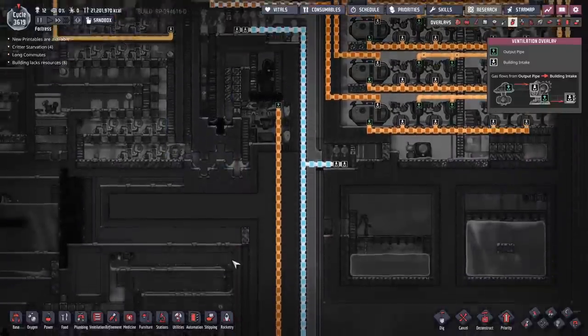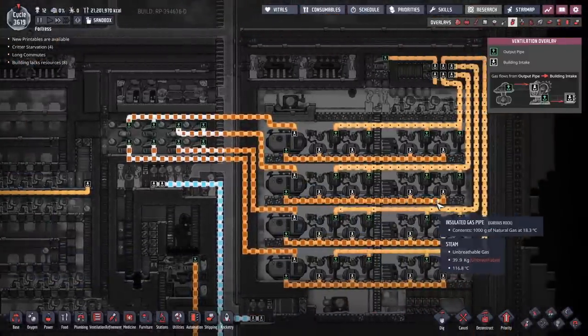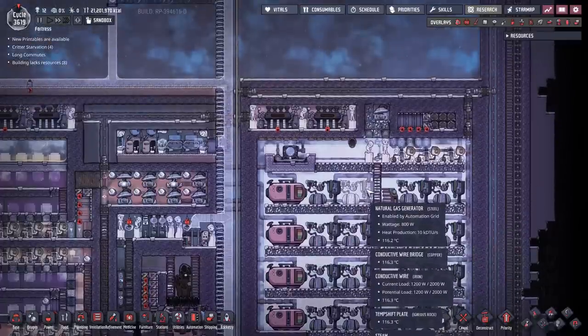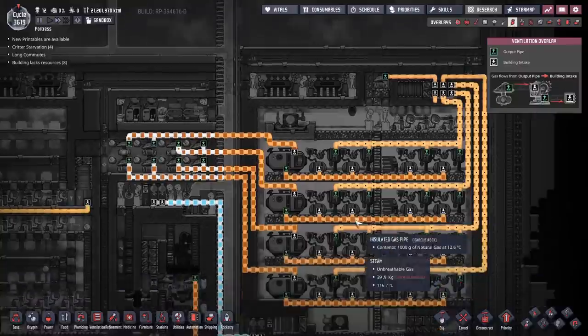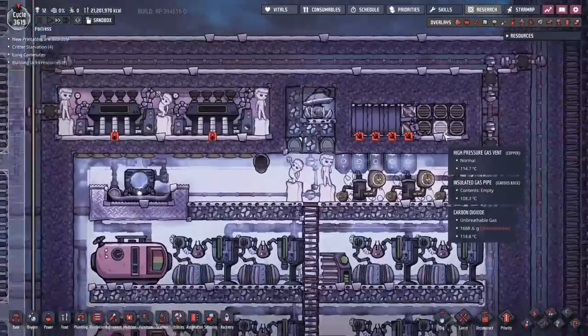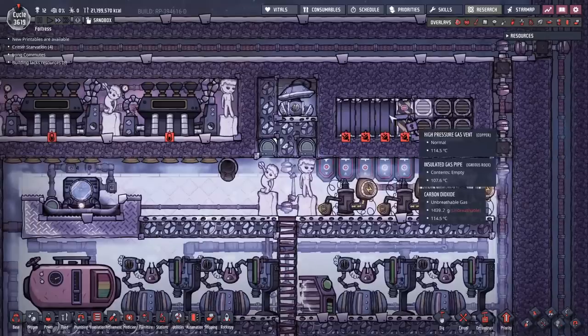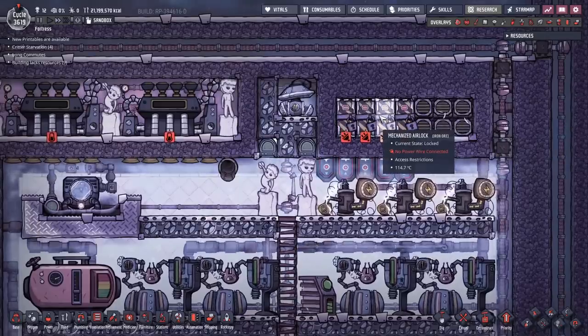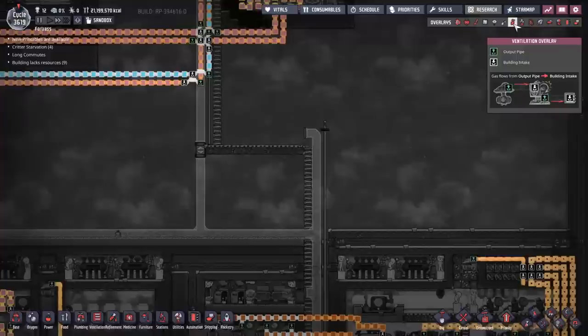The natural gas from the sour gas boiler over here gets sent over to these natural gas generators, which are just one part of the enormous amount of power being produced on this map. Interestingly, the carbon dioxide from here goes up, gets dumped into this section, and then this door compressor just destroys it all — a door crusher. All the carbon dioxide that's trapped in there gets deleted, meaning you can dump as much CO2 in there as you want. Saves you sending gas up to space.